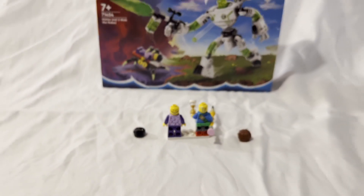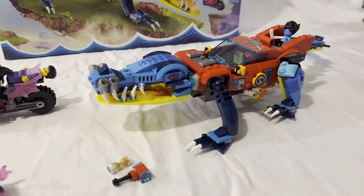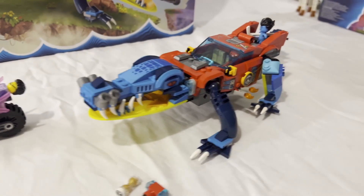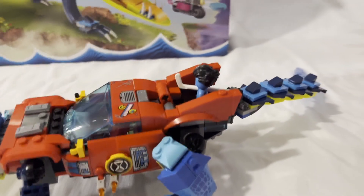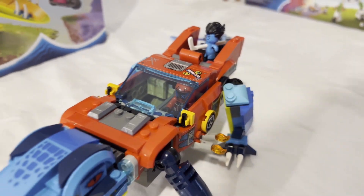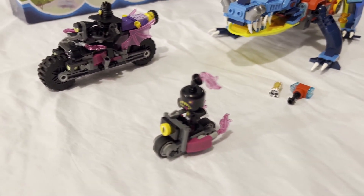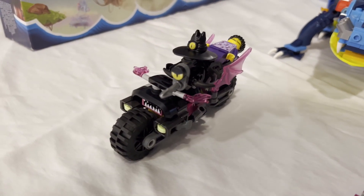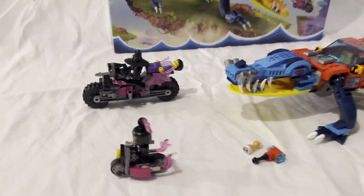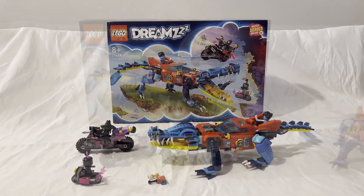Up next is set number 71458, the Crocodile Car — 494 pieces for $59.99, including three minifigures. Swapping between the croc mode and the monster truck car mode is honestly pretty fun. Both forms are pretty unique in silhouette. My personal favorite is the crocodile car version — it's fun and looks kind of silly. It also has a disc launcher function.